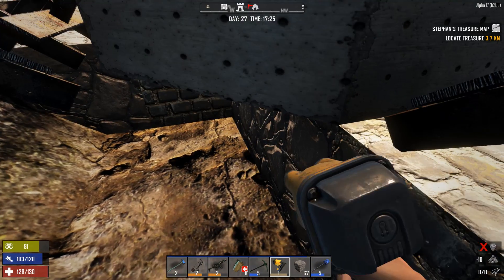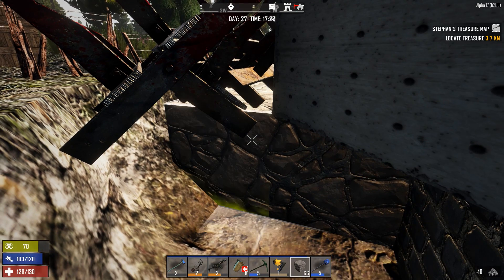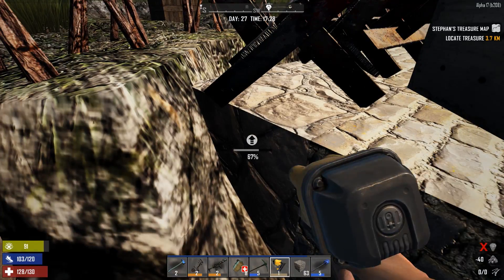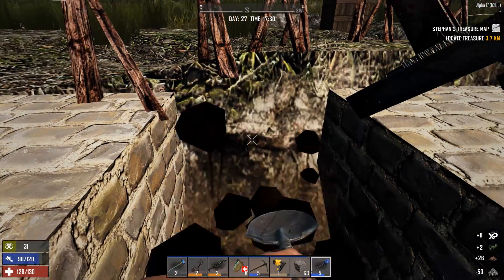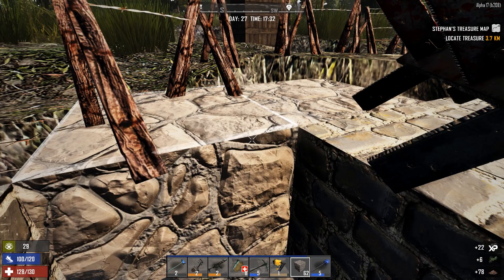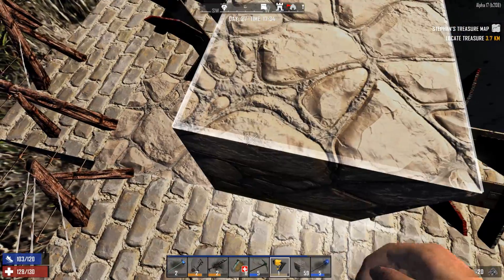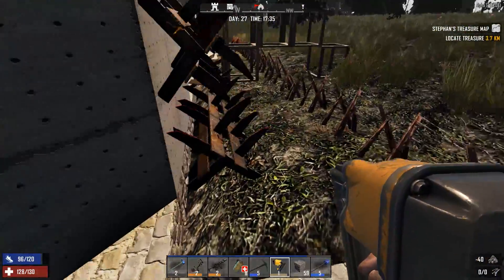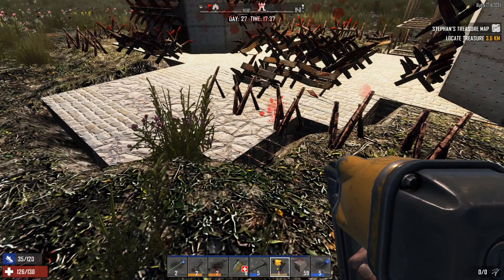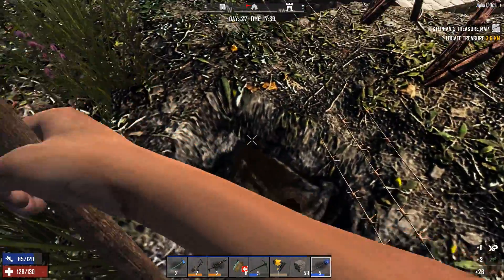I think next episode is going to be all about building up the walls of the base. I might be able to get a good amount of the base to steel as a matter of fact. I'd like to get these floors done today too although I'm running out of time. I've got a lot of ideas for bases but I'm not going to get too crazy with them until stable branch, because the last thing I need is to use up a good base idea in experimental and then have the game wiped. We've got a big update coming up this week anyway.